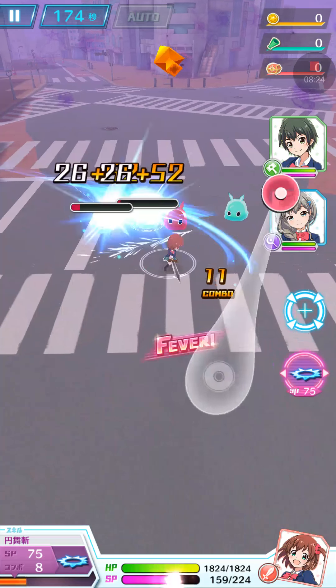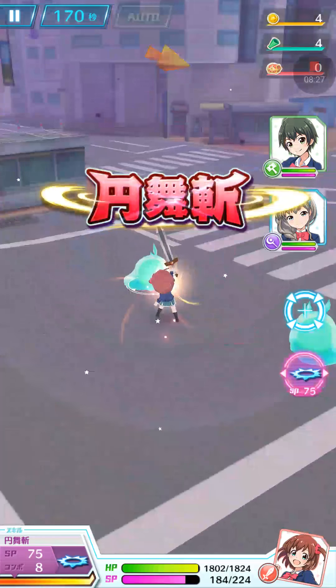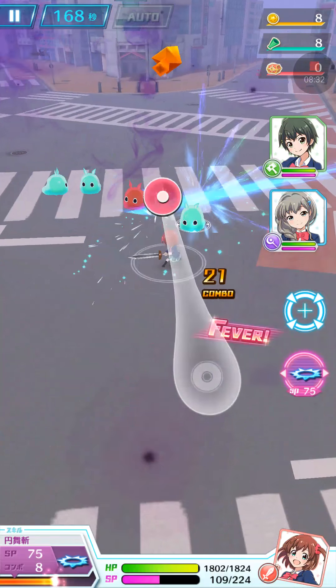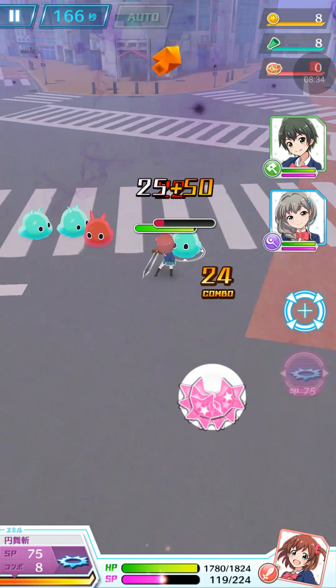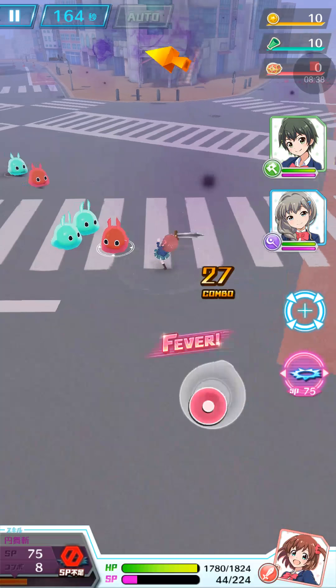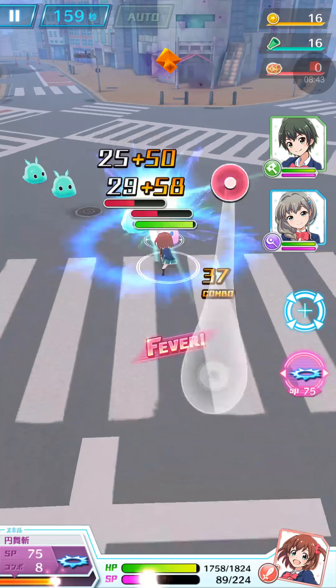After you get a certain combo — you can see it down there, it starts at 8, then 16 — the same prompt will pop up, and that is how you activate your special move. With this one-star Miki, the special move is a quick turnaround.